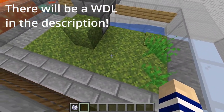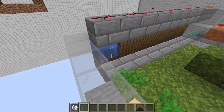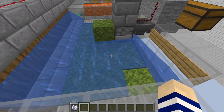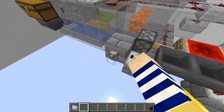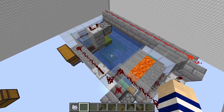Then it will get bone mealed here, and then it will push these blocks - they'll get pushed up on top, and then this will open letting water out and push everything into water streams, and then it happens all over again. So let me show you how this works. If we turn it on - there we go, you just saw the first cycle happen.